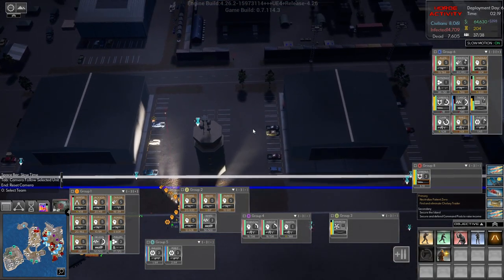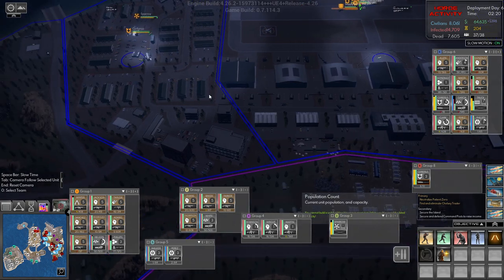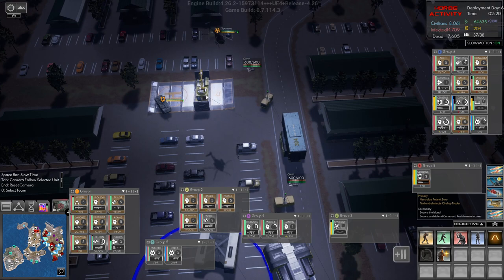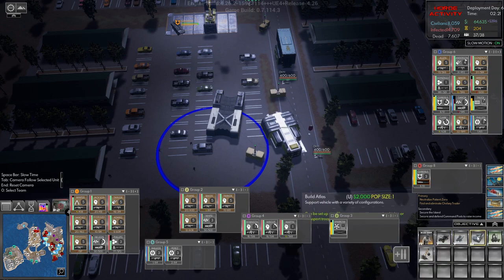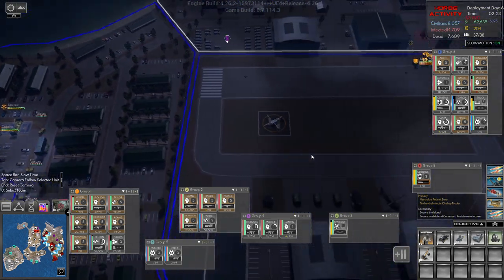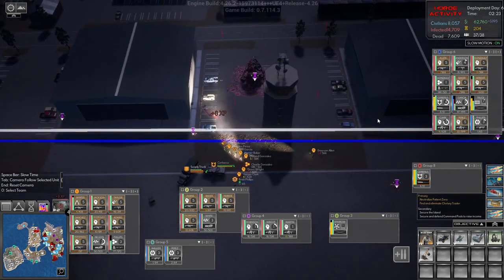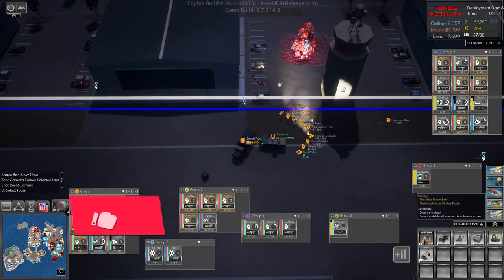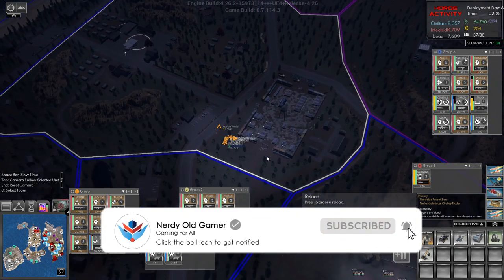Welcome back folks, we're heading in to try and take this territory up here. We do not have the means to get a Shawnee, which I would really like, but we might have the means to get an Atlas. There it is — we want a supply Atlas for group six, so hopefully that supply Atlas will help with the ammo situation for our Cerberus, because the Cerberus really uses a lot of ammo.